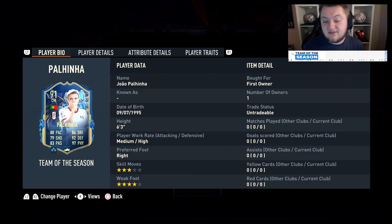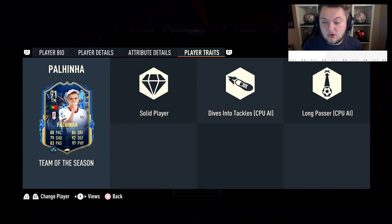Six foot three, medium high, right-footed, three-star, four-star. He's got 80 pace and 84 dribbling, 79 shooting, 92 defending, 83 passing and 97 physical. Solid player trait, but it doesn't really matter — those traits are quite poor overall.